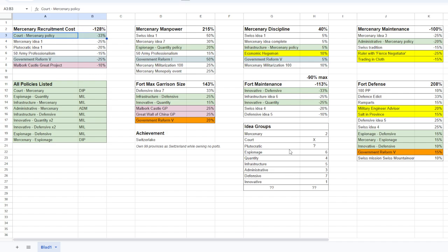I'm also not going to take plutocratic ideas. We will start as a republic, so the only thing plutocratic is doing for us is minus 20% mercenary recruitment cost, and that is also just a waste of a slot. So we have one open slot. If you have any idea of a good idea group for Switzerland - maybe you are an experienced Switzerland player - please let me know.